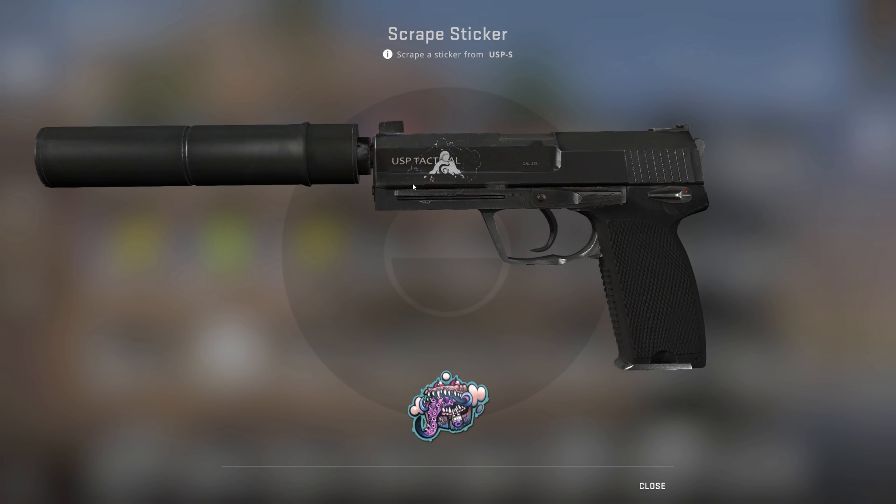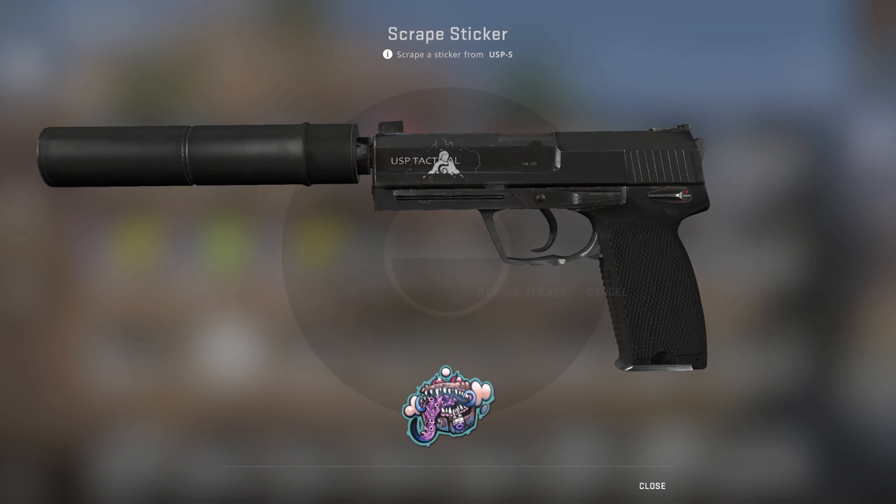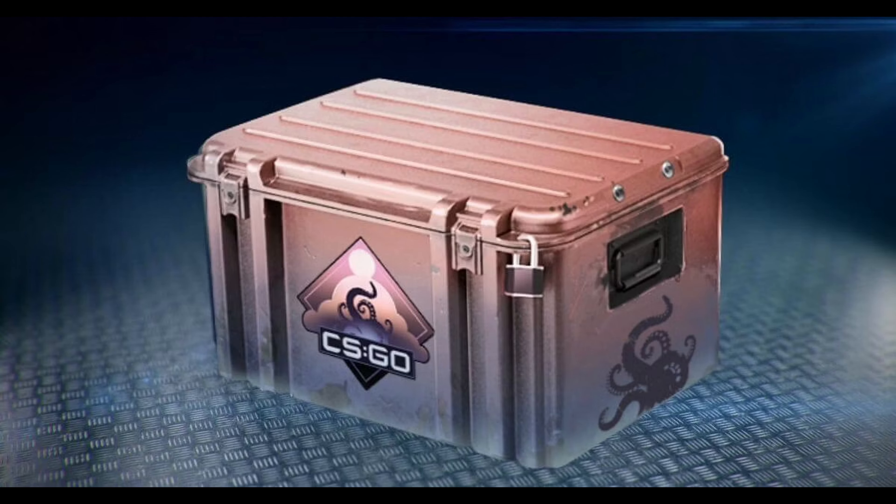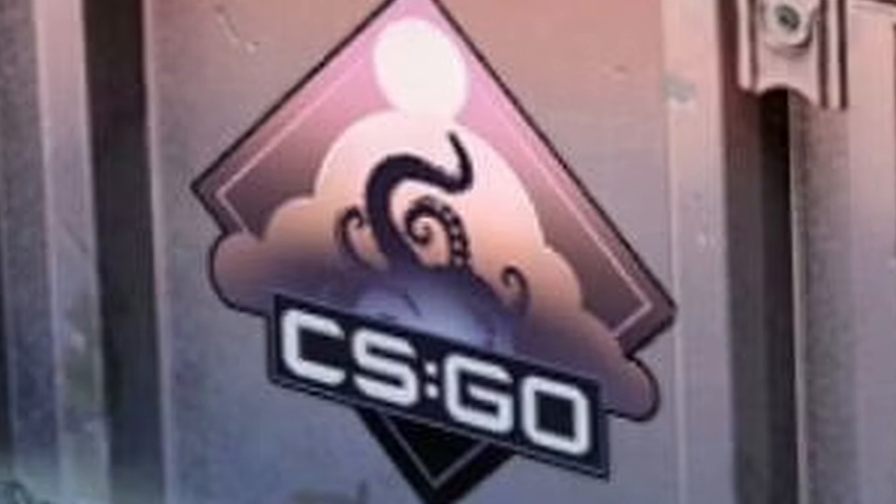So that right there is the Dreams and Nightmares logo. There you go — that's the Dreams and Nightmares logo. Dreams and Nightmares was a new case that dropped, but yeah, this is just the logo.